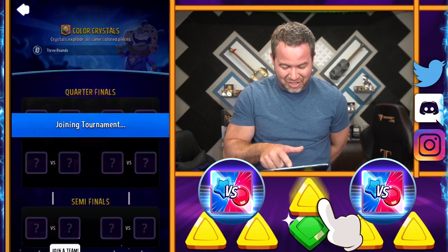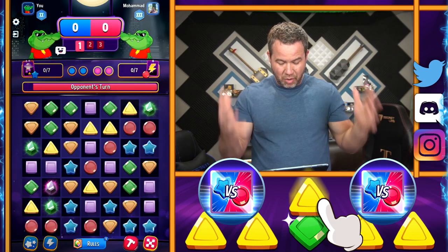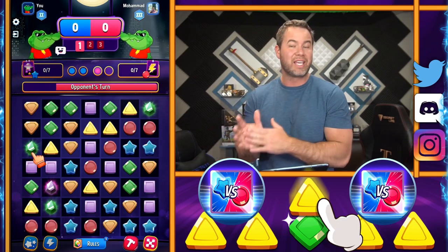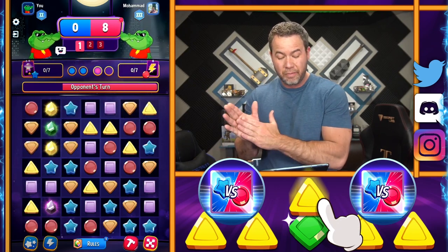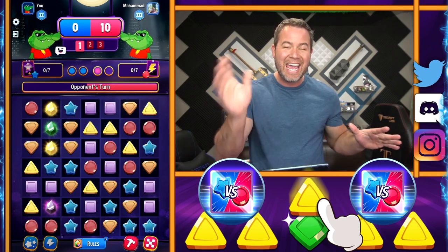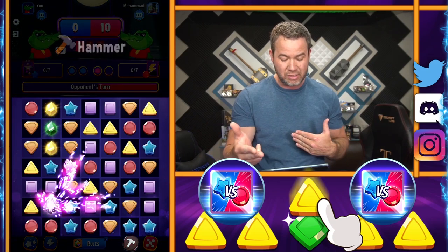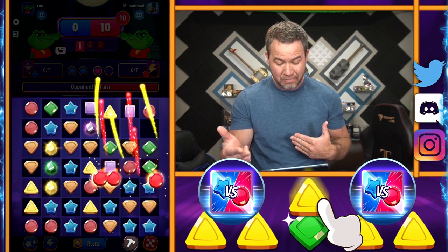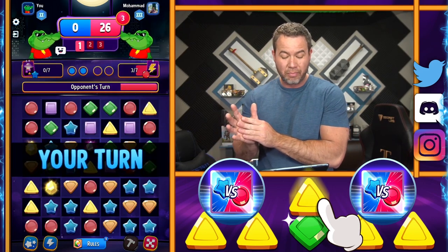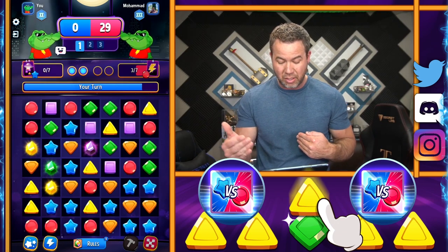We want to get the gems and fill our booster. The number one goal is to get your booster, but you also want to make sure — if you have no other moves left in the round — take out what your opponent needs to fill his booster. For example, if this guy has reds, you want to be able to take reds off the board so he cannot use those things.